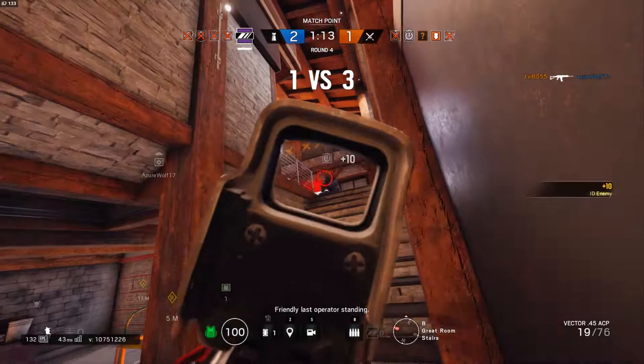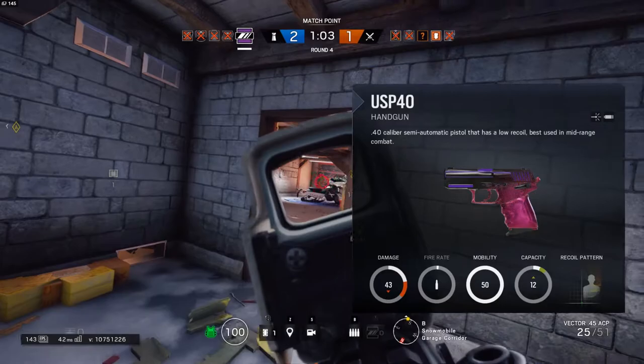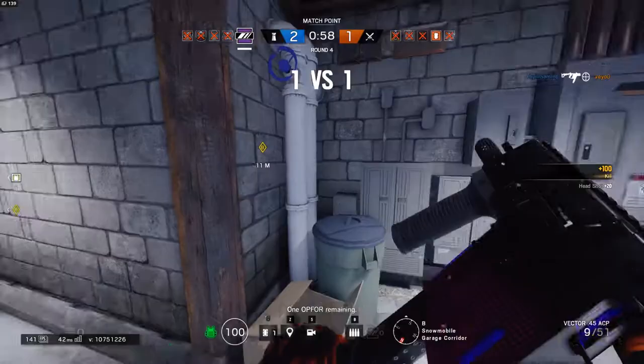Her pistol is a Heckler & Koch USP Compact, otherwise known in-game as the USP-40. It does 43 damage per round and has a magazine capacity of 12, so it's just a standard pistol in Siege. I highly recommend sticking with the shotgun as the secondary to complement her Vector SMG as the primary weapon to fully utilise her kit.